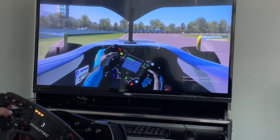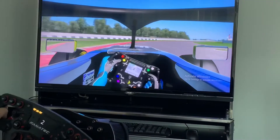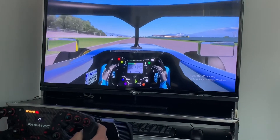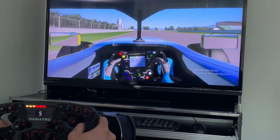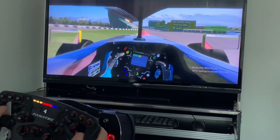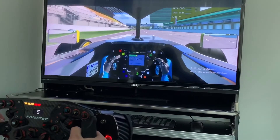Hard braking into the final hairpin of the lap. Easy back on power. This corner runs out right away, so you use the end of the corner and maximize all the corner exit. The final corner is super fast — quick dab on the brakes, maximizing track width.